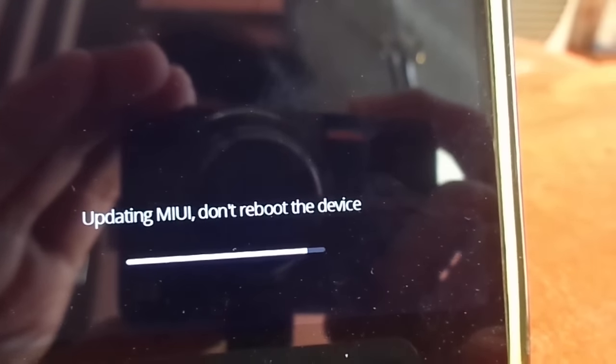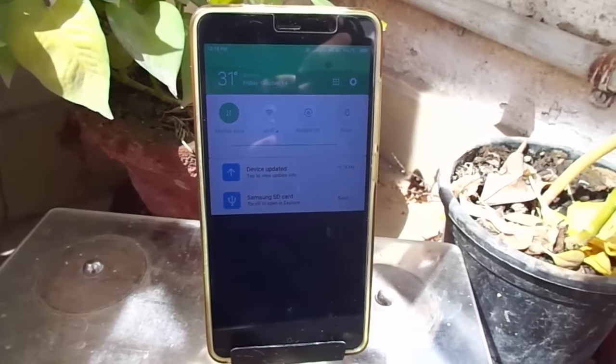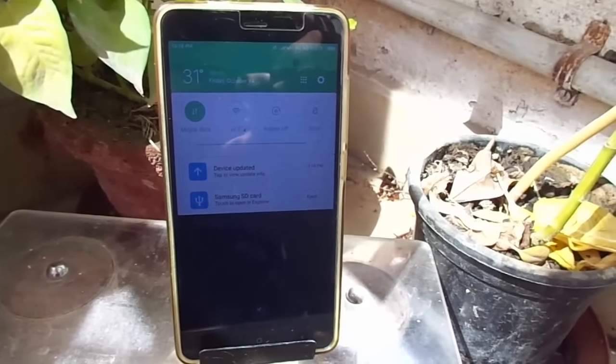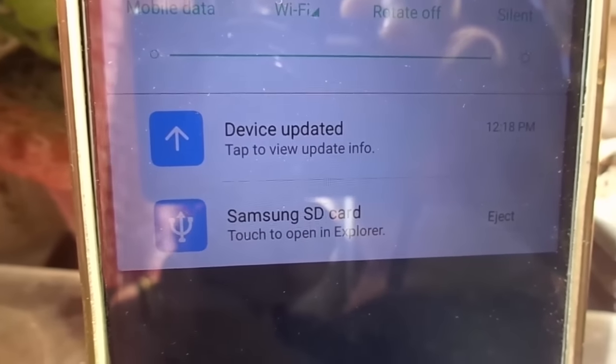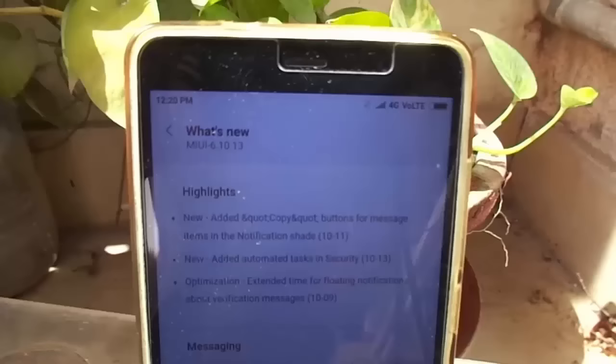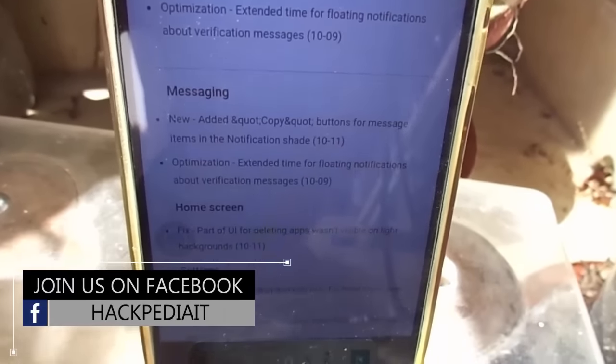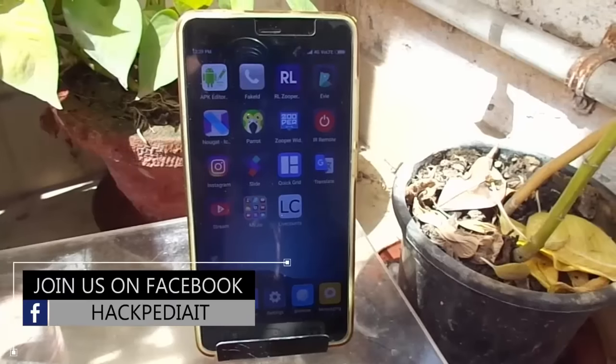Let's see what the update brought. The first thing you can notice is that it still has the same notification saying you have inserted a removable SD card in your phone. This is not fixed, which I was hoping for in this version. There are many other highlights in the banner, but this issue remains.